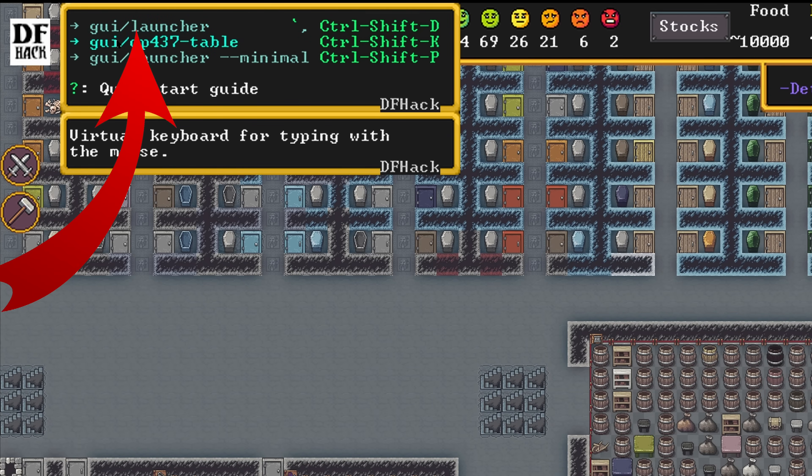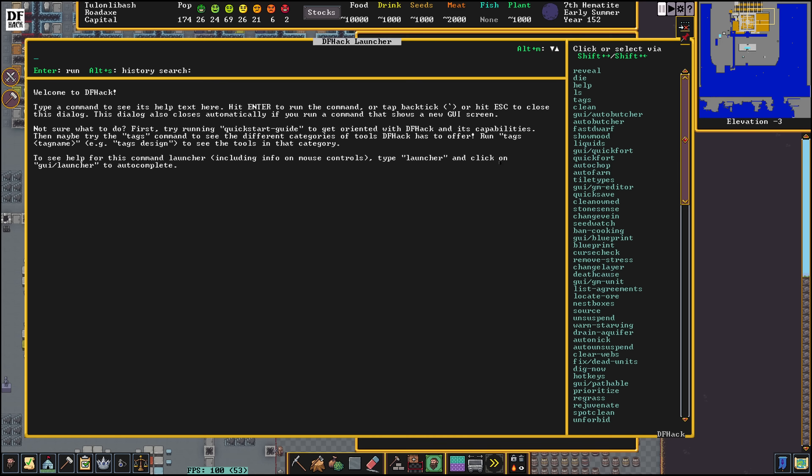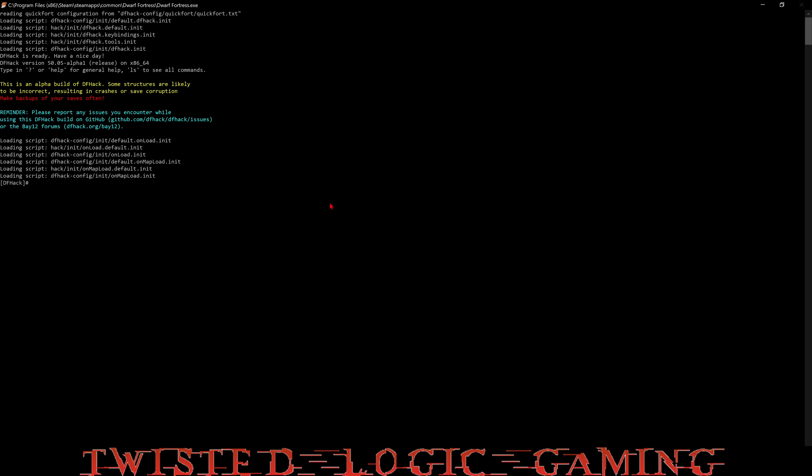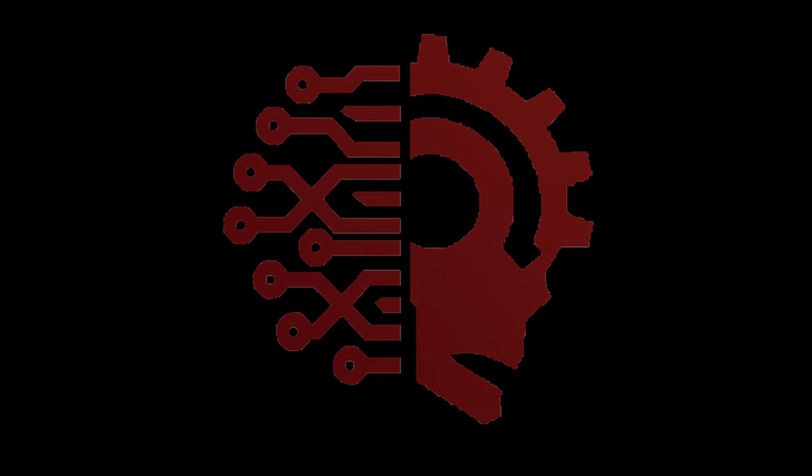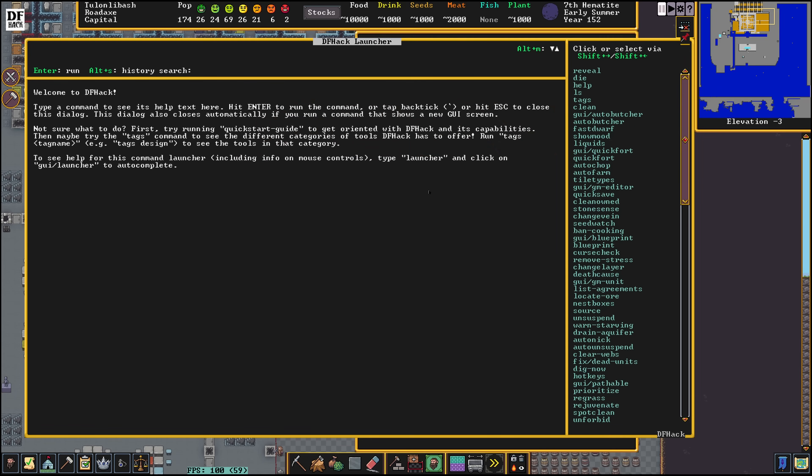Now if we go to the top left-hand corner of the screen we can press GUI Launcher, which opens up this command window. That is exactly the same as this command window here, so we can type our commands like we used to in version 47, or use this in-game command window for version 50.